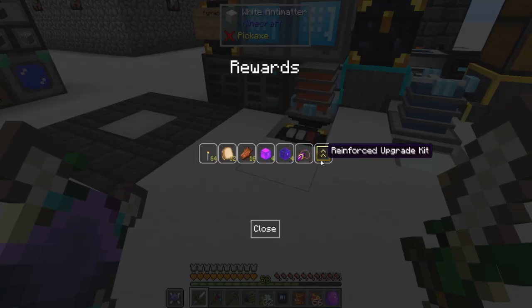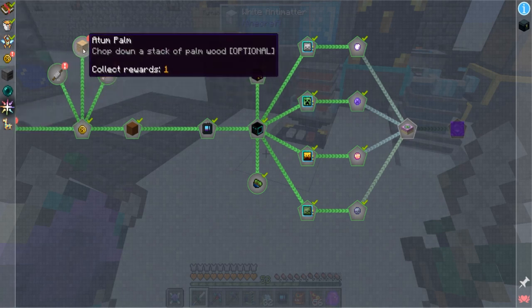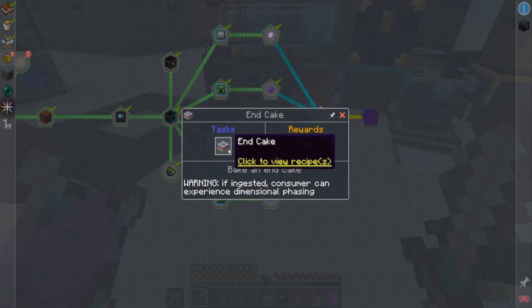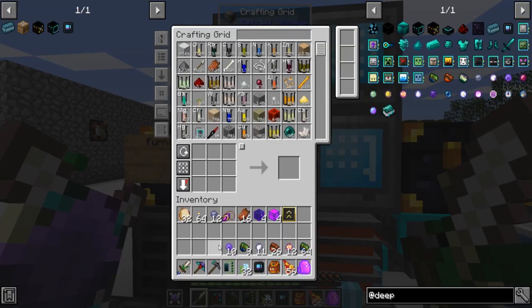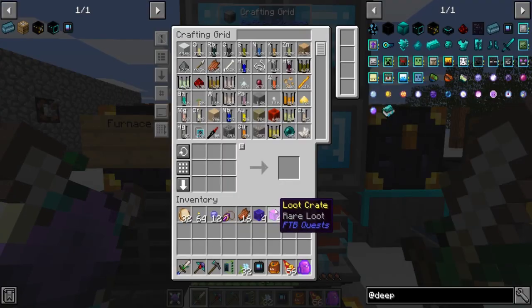I'm just going to do Mask Black and see what I get. We're still — oh, because those are the choice ones. I don't know what to pick for those yet, so I'm not going to. We're almost ready for the Ender Dragon. Cakes I've been getting from the mob farm — these purple loot crates, or magenta.